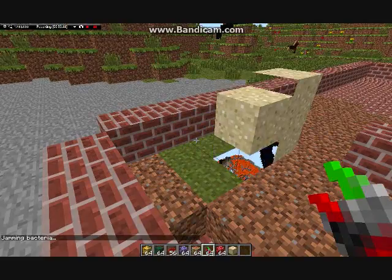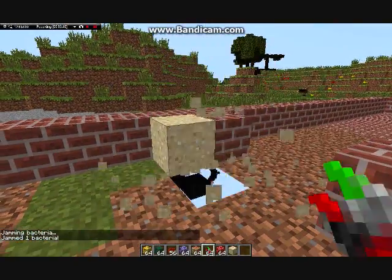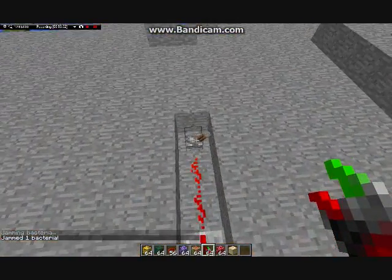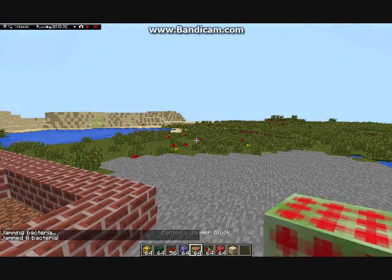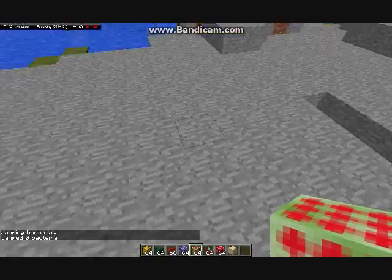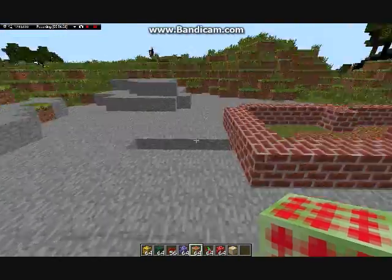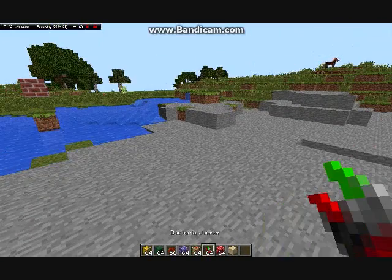I'll show you what the bacteria jammer does. If there are active bacteria, it sends out a signal and gets rid of the bacteria. That is the bacteria colony and part of the jammer. The jammer block, you're supposed to be able to build sort of a barrier so that the bacteria or replacer colonies cannot get in.